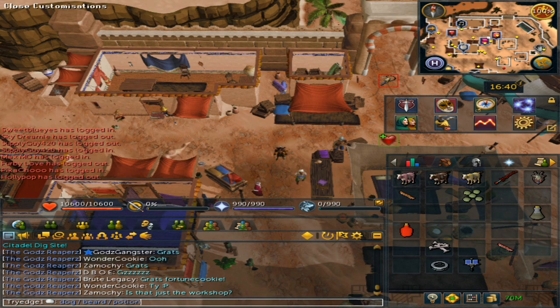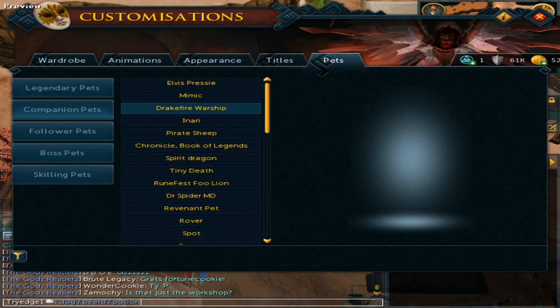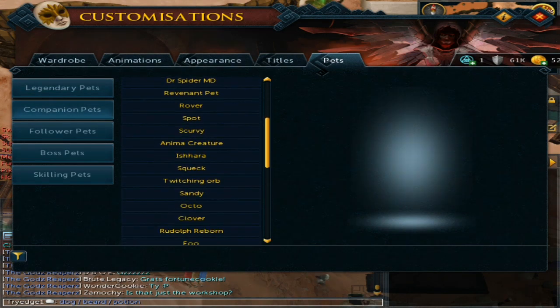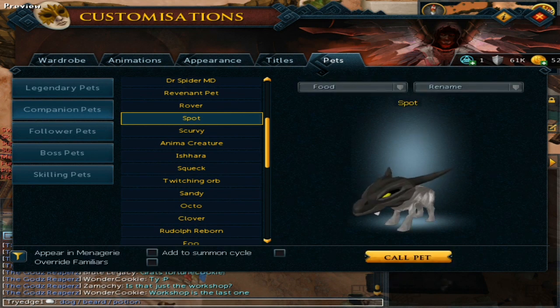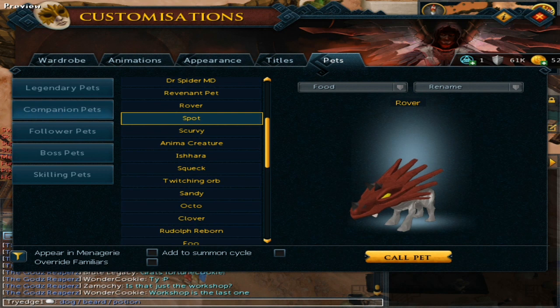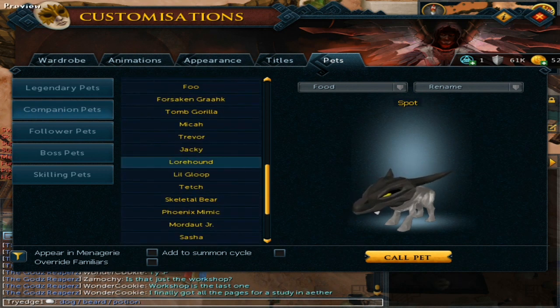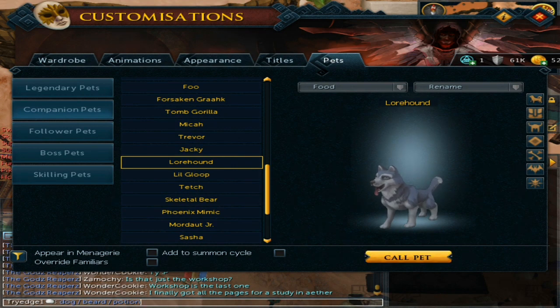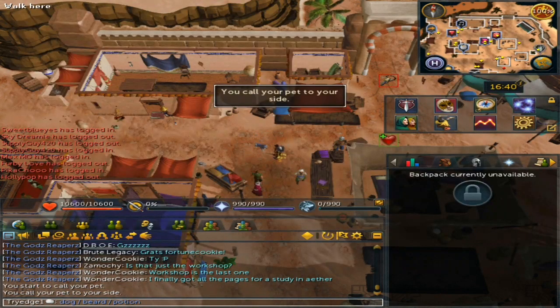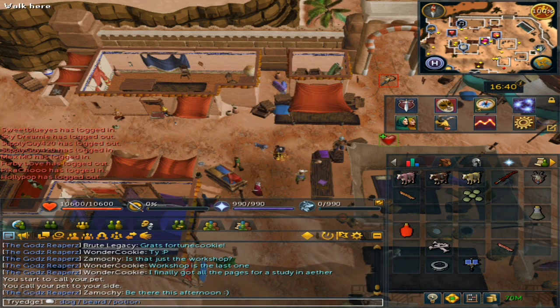You will also need to go to the Customization Companion and look for any type of dog. Spot and Rubber may count — I'm not too sure — but for the sake of this guide I will be using the Lore Hound. If you do not have the Lore Hound pet, you can easily go to Taverley, go to the Pet Shop, and then request to get a Puppy.